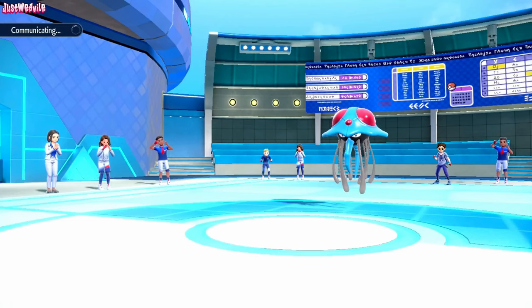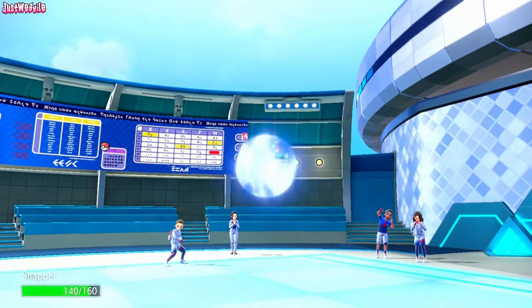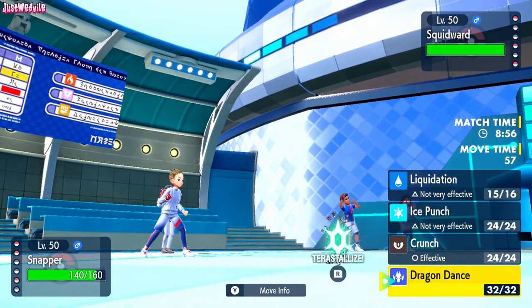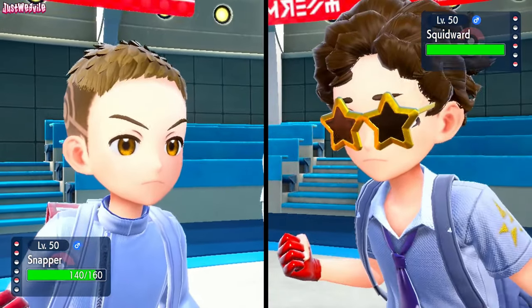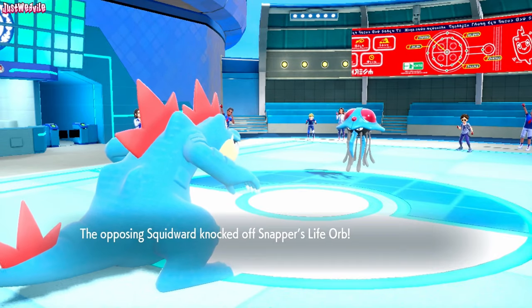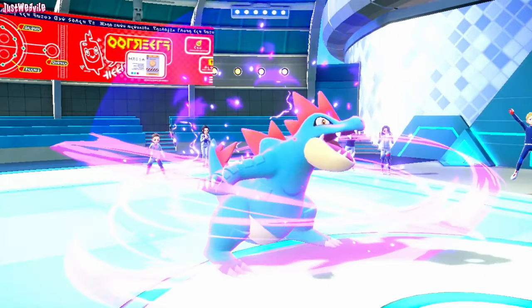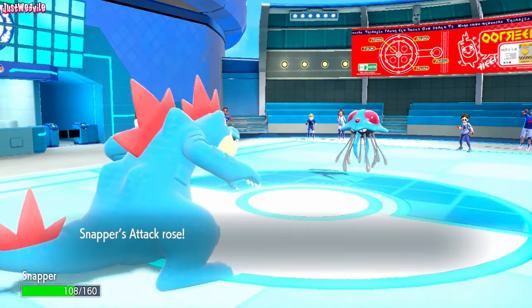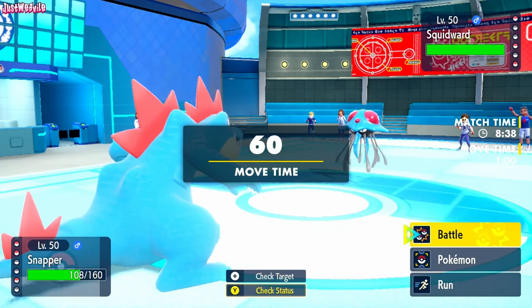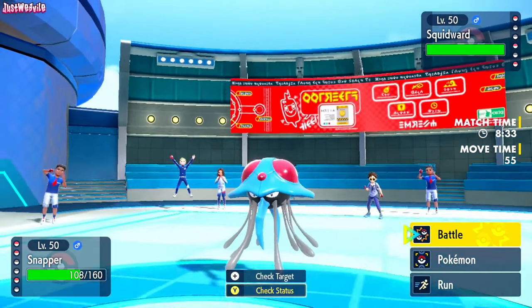So let's go for Feraligatr now and get up a Dragon Dance. Dragon Dance should work really well. Tinkerton can probably wall Tentacruel pretty well, but it can't really dish out damage in return. So going for a Dragon Dance here is our best play. They go for a Knock Off, knocking off our Life Orb — really unfortunate, but we still have Sheer Force. They can't knock off abilities, so that's always great. If you made it this far, feel free to leave a like and subscribe — we're on our way to 20k by the end of the year.